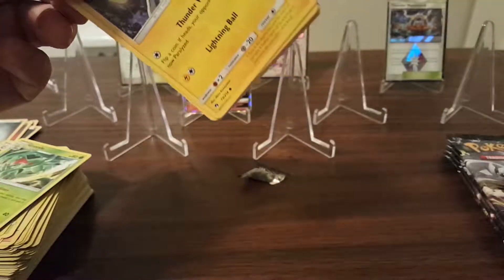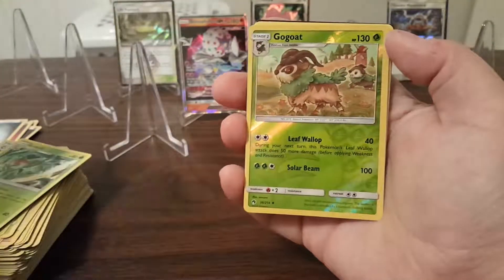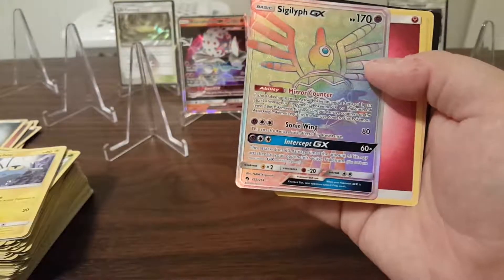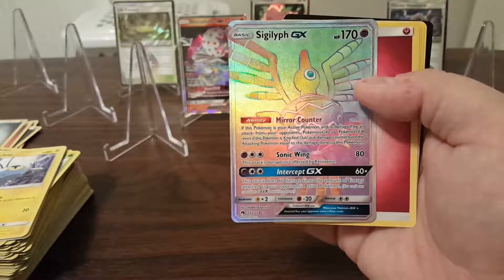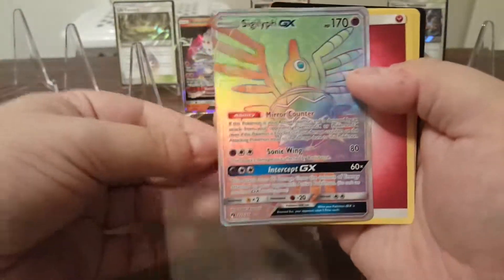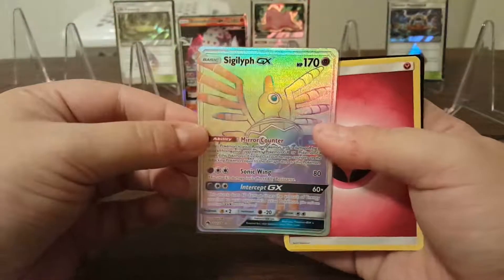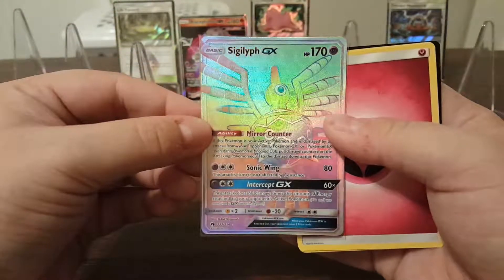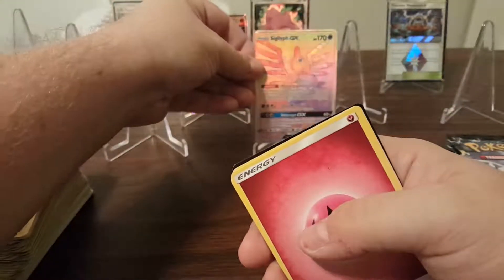Gogoat Reverse Holo and — wow — a Rainbow Rare Sigilyph. A Secret Rare, Hyper Rare Sigilyph — I like calling them Secret Rares because the number is higher than the set list. That's the second Secret Rare for me from the set. We'll put it right up front.